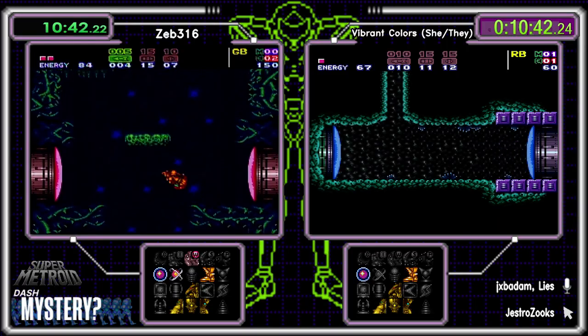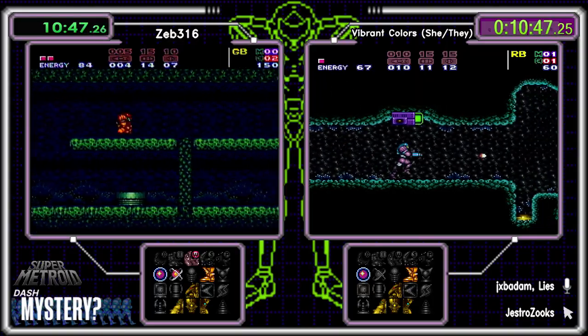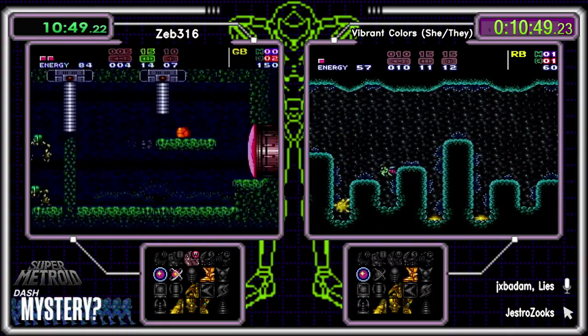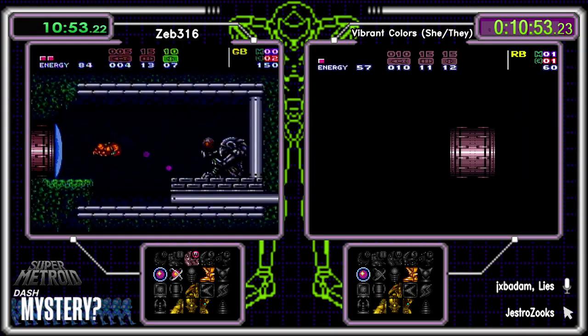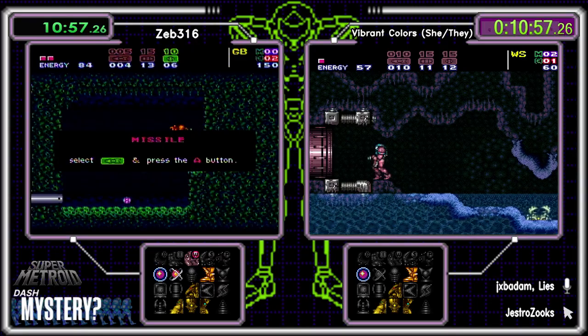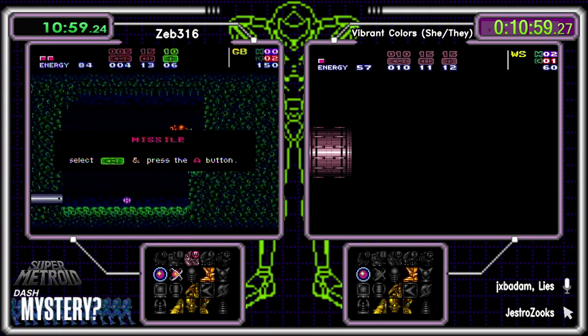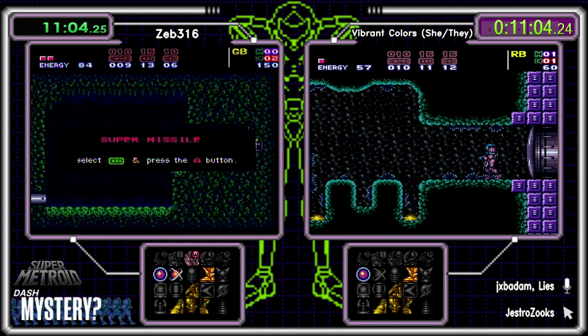That's a pretty good haul. There are still two more E-tanks in here, plus more ammo. There's Wrecked Ship and back of Wrecked Ship with two majors and one E-tank — you can progress that way with High Jump Boots.